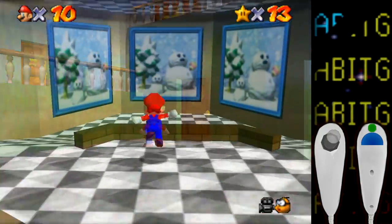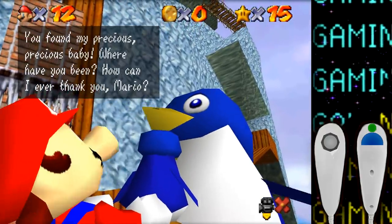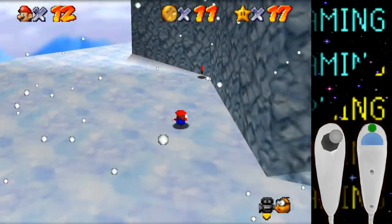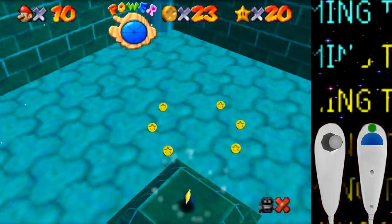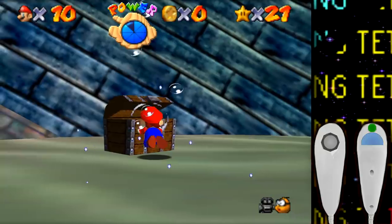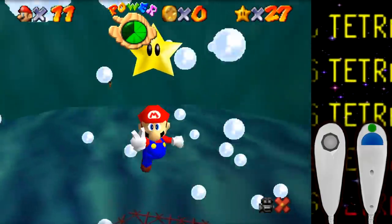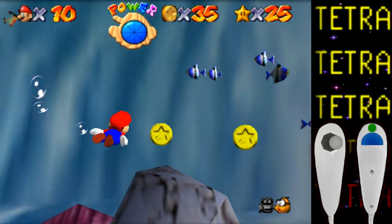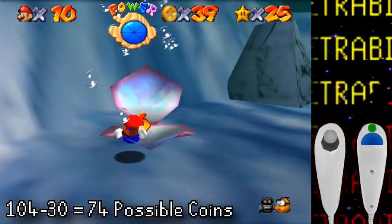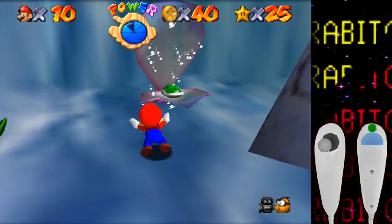Off to Cool Cool Mountain — the slide was fine, delivering the penguin was also fine, and really the entire course was just normal with nothing to talk about. That's a quick and easy seven stars. After getting the star in the secret aquarium, Jolly Roger Bay was just like Cool Cool Mountain — very easy. Almost all of the stars were easily doable and I was even able to get the star in the jet stream without the metal cap for my first time ever. The only star not doable here is the 100 coin star, as Jolly Roger Bay only has 104 coins and unfortunately 30 of those come from blue coins requiring the ground pound.